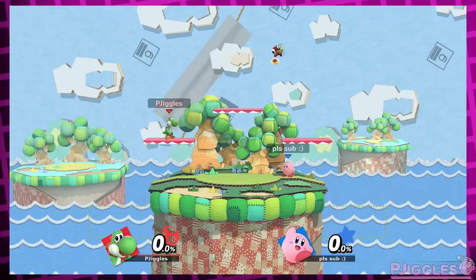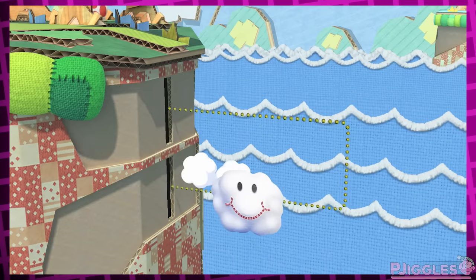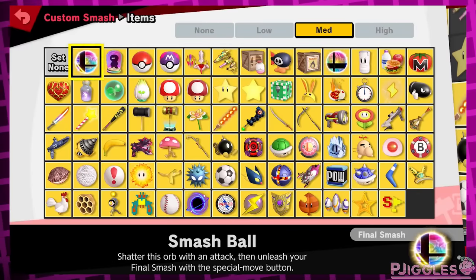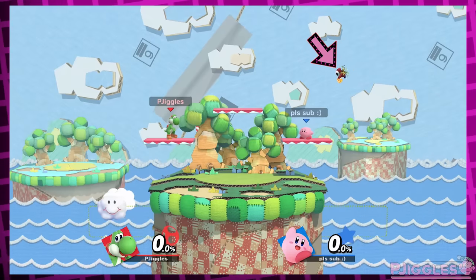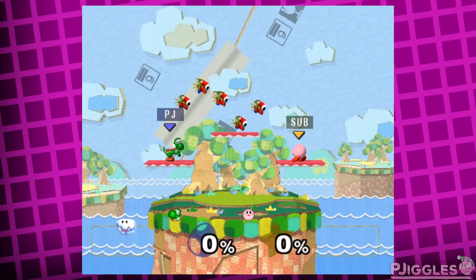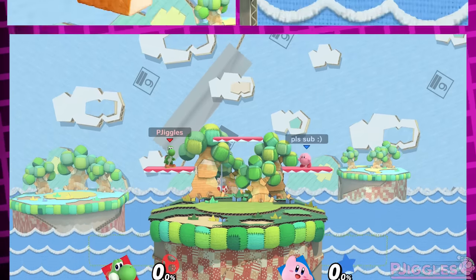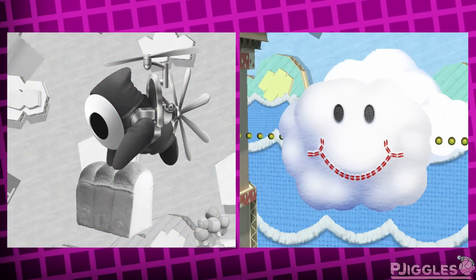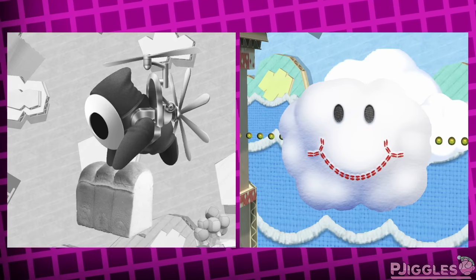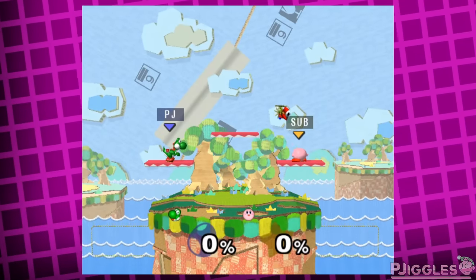The final stage I want to talk about is a fan favorite — Yoshi's Story. In the normal version, shy guys carry food onto the stage and a cloud called Randall moves in a pattern every 20 seconds. Everyone loves Randall. But sadly, even if you don't have items turned on, the shy guys will still bring in food — which feels like an oversight, since that wasn't the case in Melee. In Ultimate, if you turn hazards off, the shy guys don't appear at all, but neither does Randall. I wish the hazardless version only got rid of the shy guys and not Randall. Yoshi's Story is currently the only stage in the game where you can still get items even with items turned off.